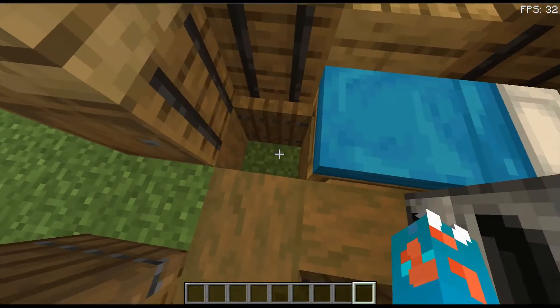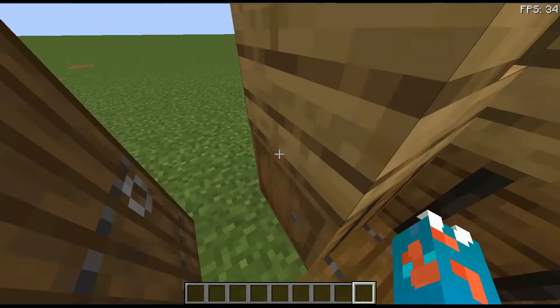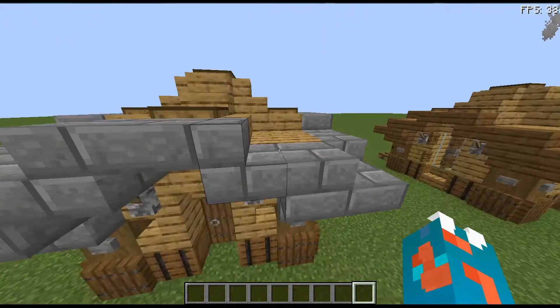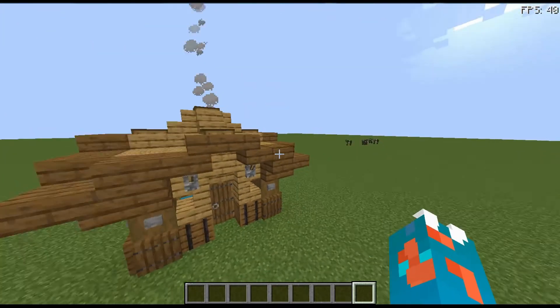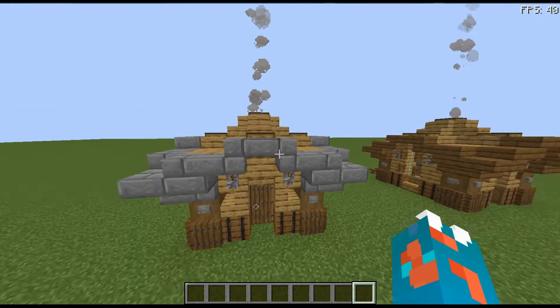This trapdoor could go down to wherever you want - maybe it goes further down into your base or you have a storage system down there. If you can't get all the materials for the stone bricks, you may want to switch them out for spruce stairs and slabs, but I'm going to be building this one.